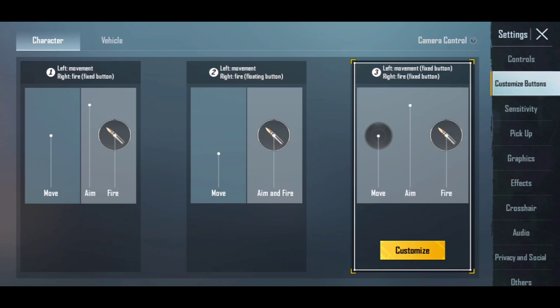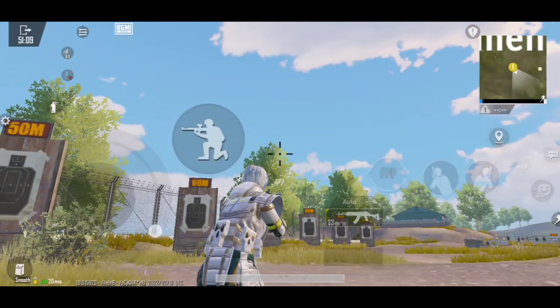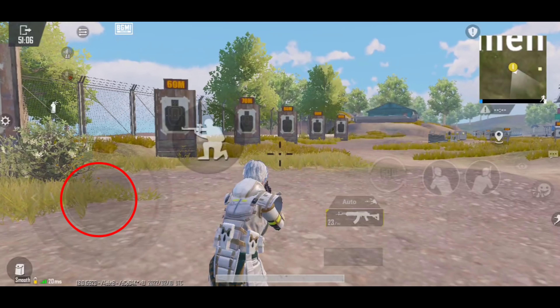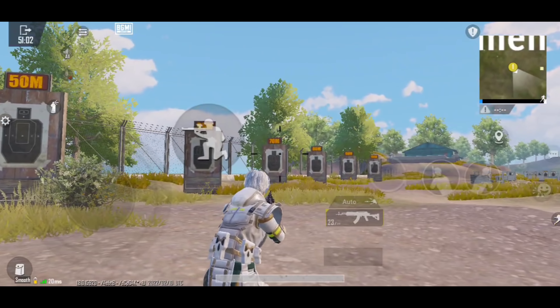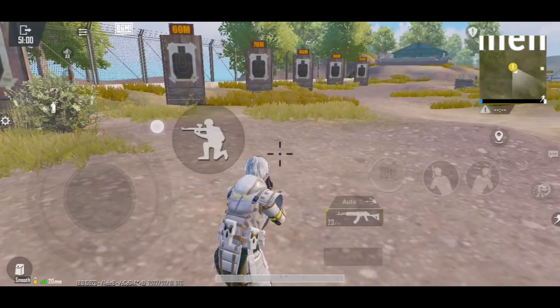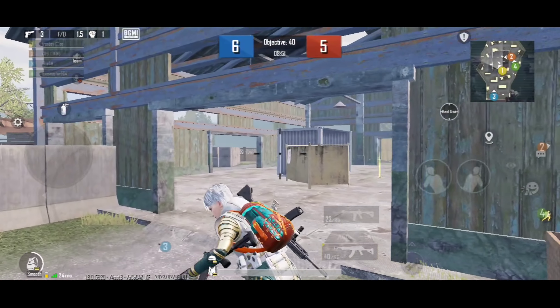The third layout is unique. Because in this layout, when your hand is on the right side, you will have the right side of the joystick. I will tell you more later, but first let's compare these layouts.